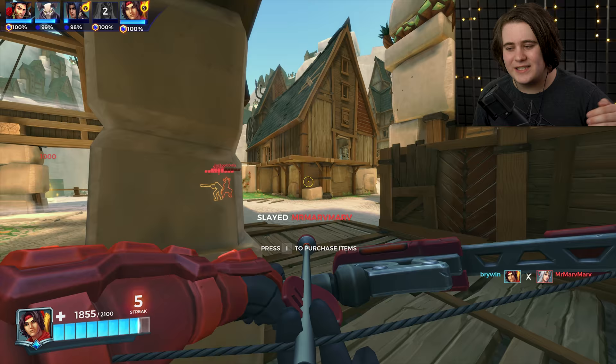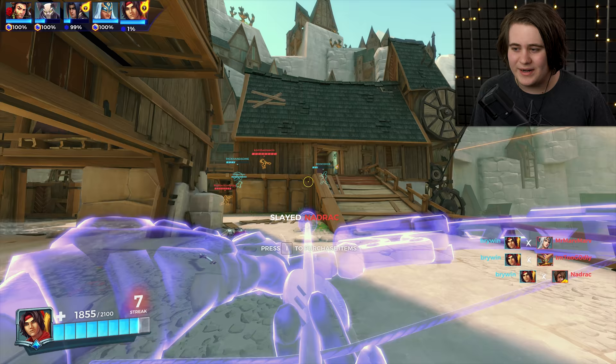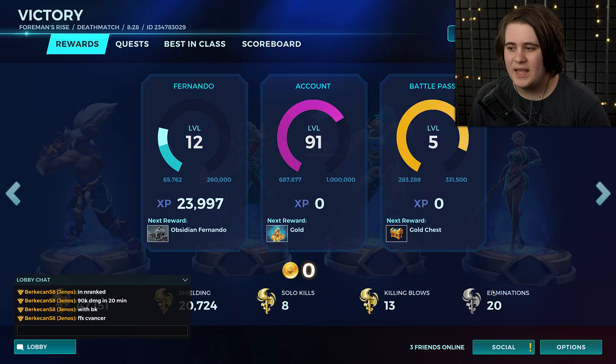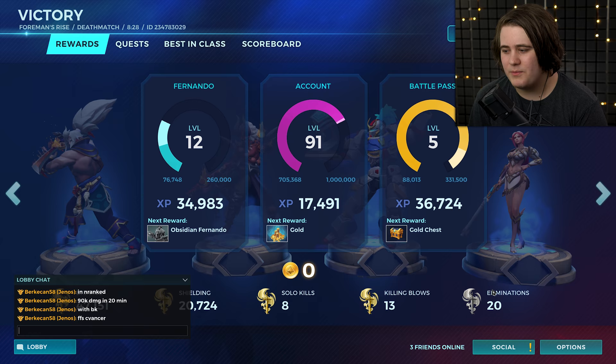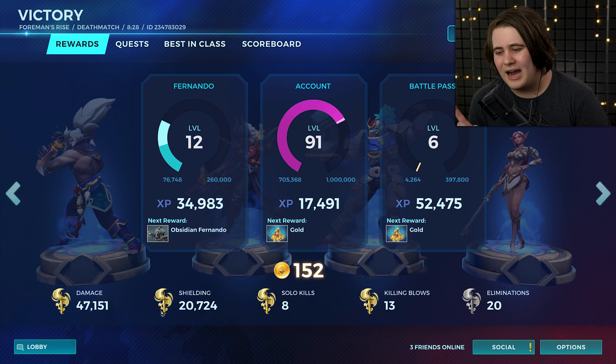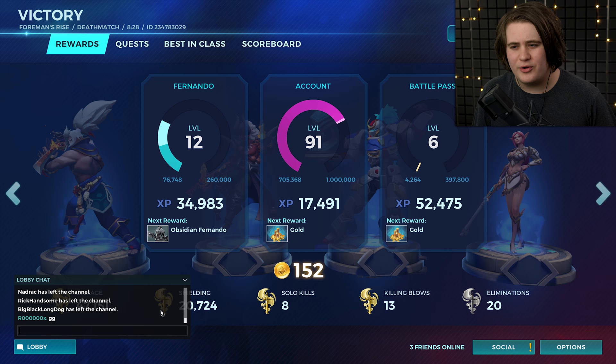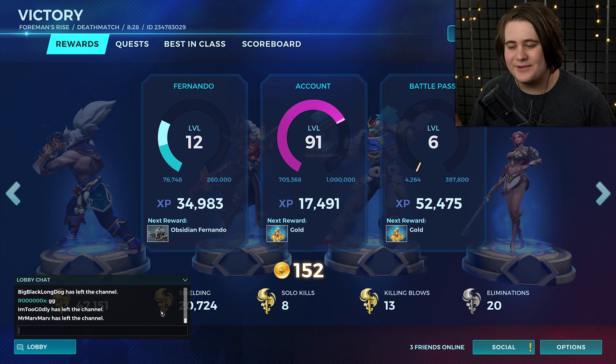I'm probably going to do another one because that was incredibly short, but I think I did a pretty good job of demonstrating a good scenario for damage Nando. We had a full damage team and they didn't have a tank, so we were consistently killing their entire team and they were trickling back in one by one. We had 47k damage and also shielded for 20k. That's something I want to double down on — you don't really lose any of the tankiness, you just buff your damage a ton. You're still Nando — you still have a shield that can absorb a ton of damage and a pretty large health pool.